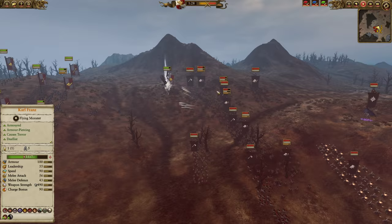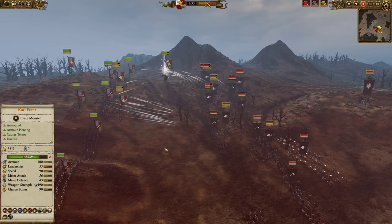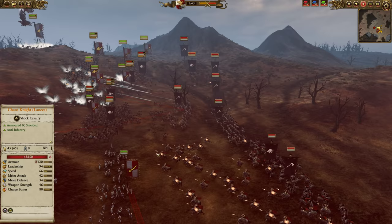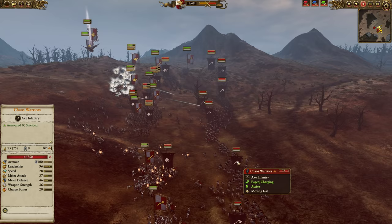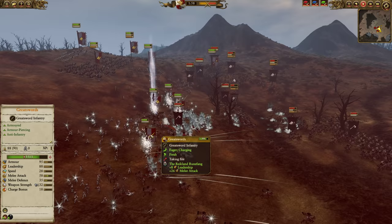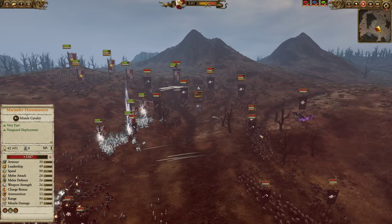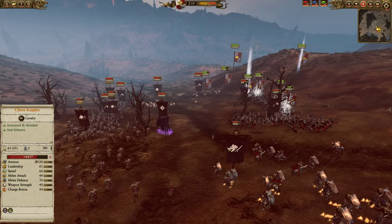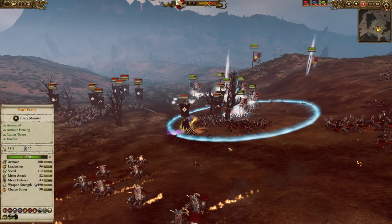I wasn't thrilled about having to use my healing, but this lets me deal some damage and shut up these Missile Cavalry long enough to get the infantry fight started. My opponent is going to go full Cav YOLO — all of his Missile Cavalry and both Melee Cavalry to interrupt the charge of my infantry. This is a sane move because his infantry is terribly slow, doesn't have great charge bonuses, and has no armor piercing, so he needs every advantage. I'm going to land Karl Franz and use the Reikland Runefang to give my guys an Empire buff with extra leadership and attack.